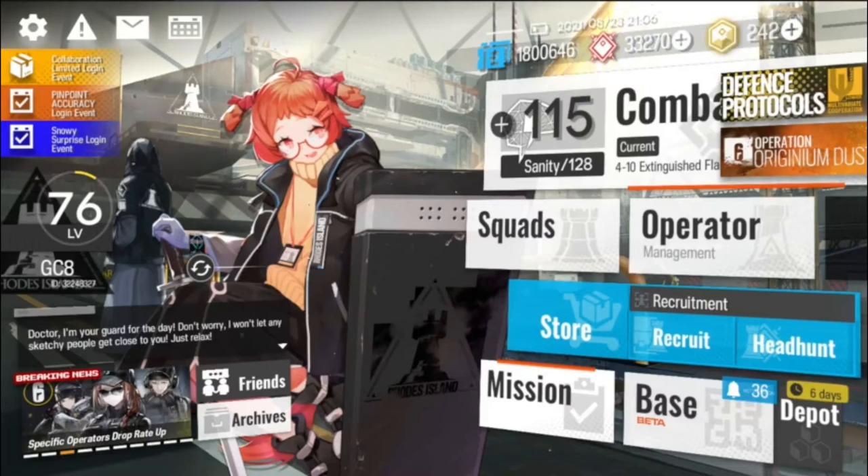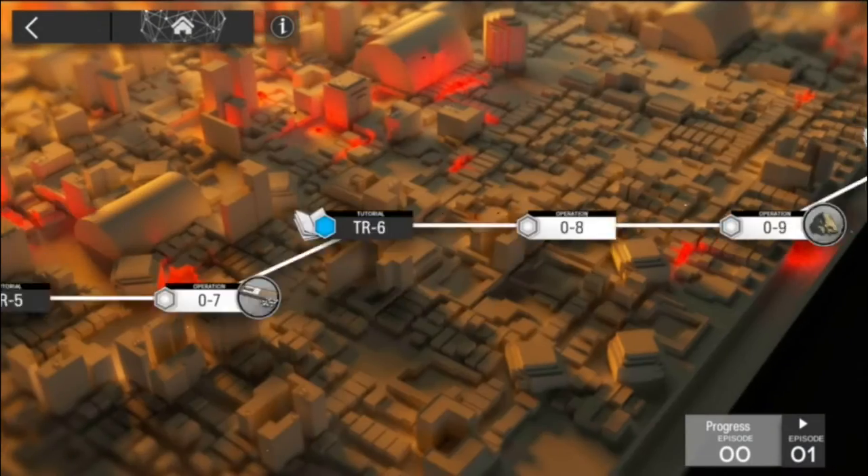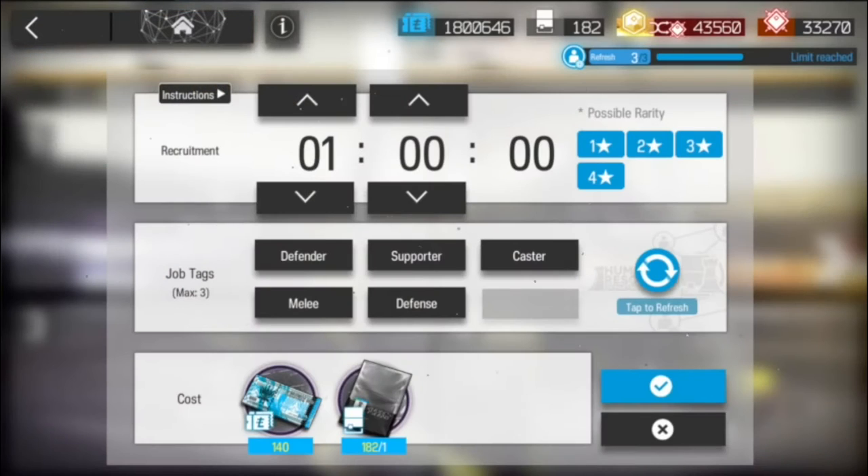Beagle is likely to be most players' first 3-star defender. First found in TR7 as the first clear reward, along with randomly being found at headhunting, she is also found in recruitment with the tags Melee, Defender, and Defense.